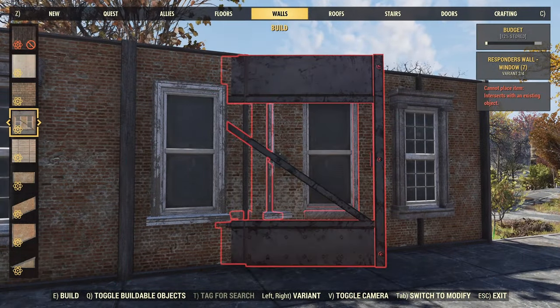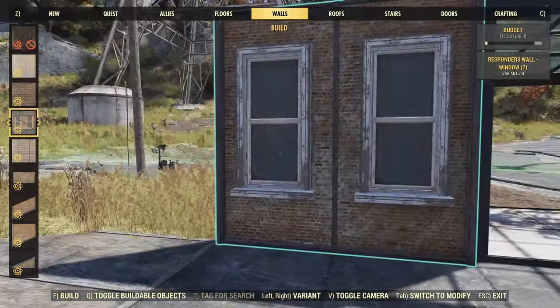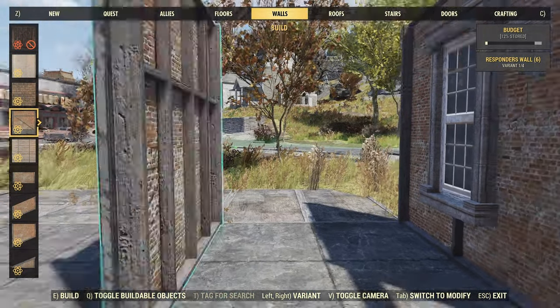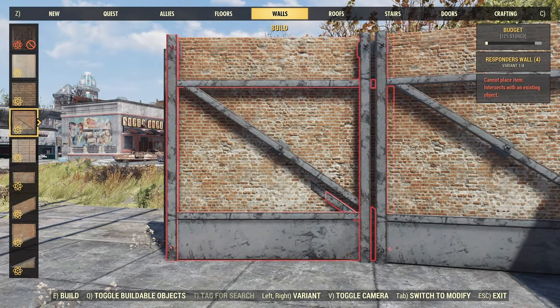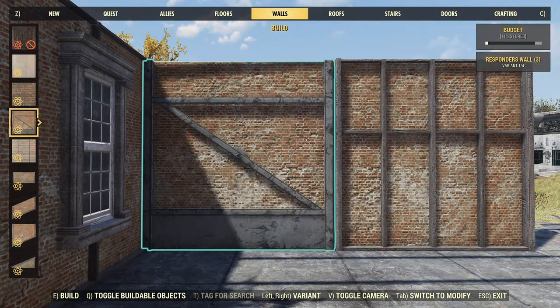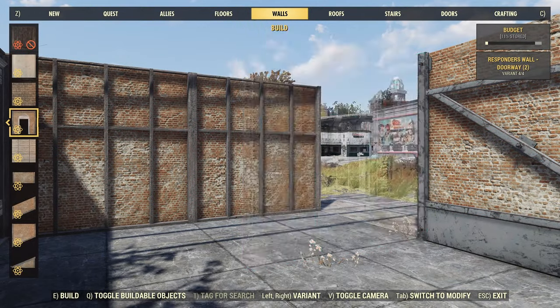I'm working with the Responders set here. This is an old set from a season a good while ago, but there are other brick sets in the game you can certainly use, and you can mix it out for a more wooden contemporary set if you wanted to. But it creates a pretty good vibe with the final look of the place, so I'm quite happy.